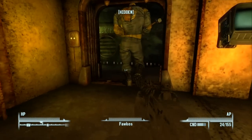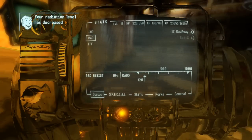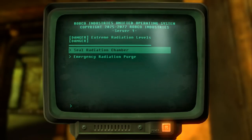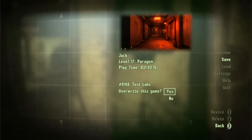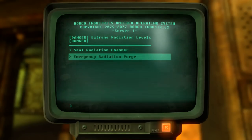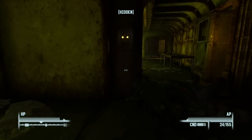Let's see if going past that door gives us rads — oh god, over a hundred rads per second, so it's a no-go. We actually got radiation poisoning just from walking in for a split second. Let's activate the chamber terminal — there's an emergency radiation purge option. I saved first just in case. Activating it — air venting system offline. I'm not going to bother sealing the door since Fox is our friend.